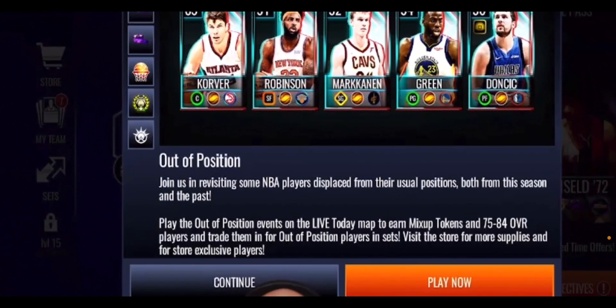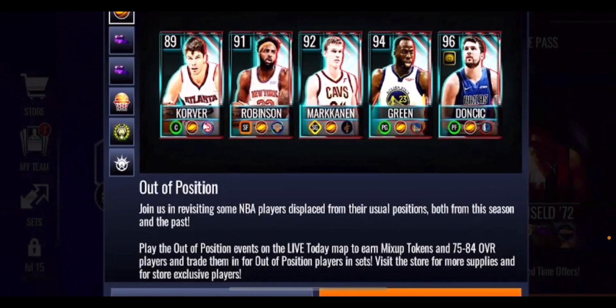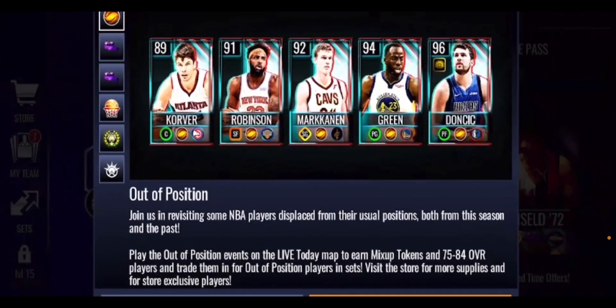We have a new Out of Position promo dropping tomorrow in NBA Live Mobile Season 6. It says: 'Join us in revisiting some NBA players displaced from their usual positions, both from this season and in the past. Play the Out of Position event in the Live Today map to earn mix-up tokens and 75 to 84 overall players, and trade them in for Out of Position players in the set.'